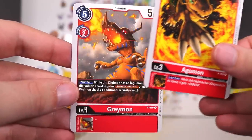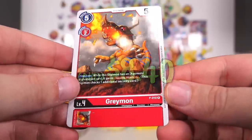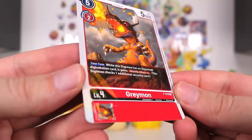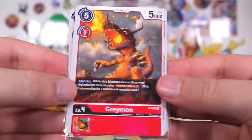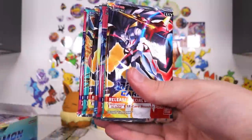And then we have the Greymon. Very, very cool. I like that. It's a very interesting holo — they almost look like elevated key pass cards. That's such a weird foil effect. I'm assuming this here is like P for promo. Not for sale. First impressions though, I don't mind the feel of the cards. They do feel quality. Now let's dive into the actual packs.